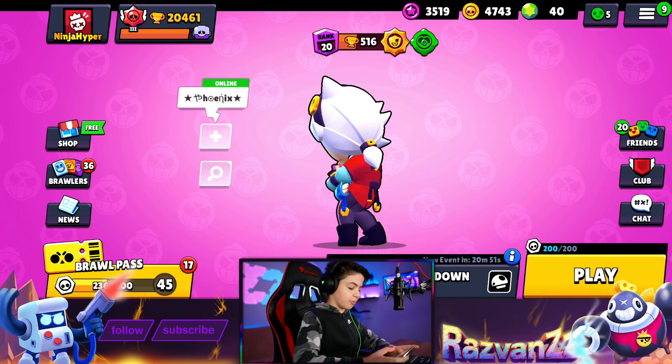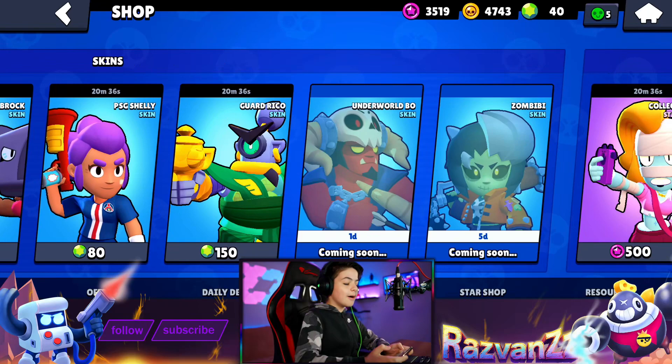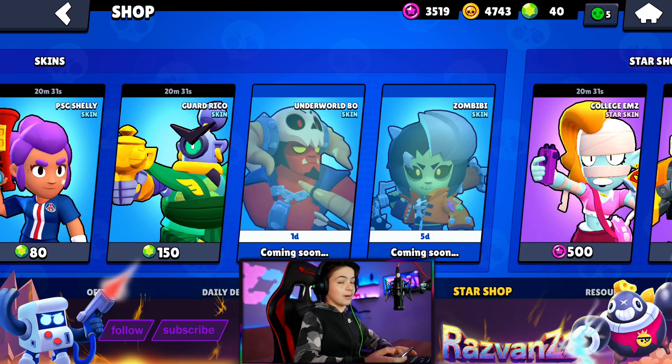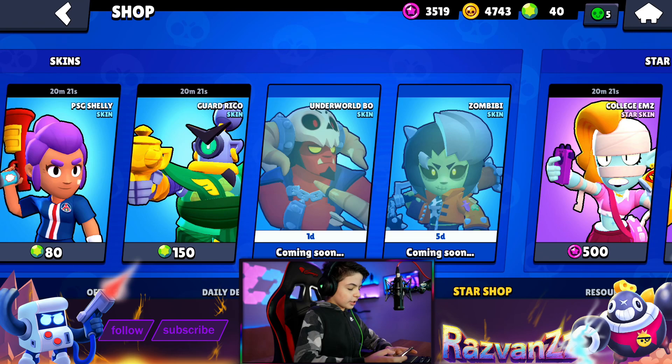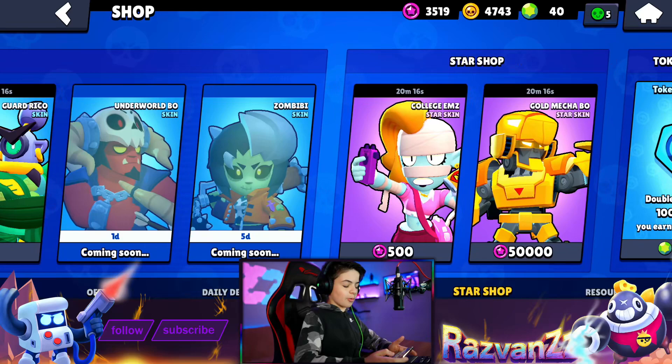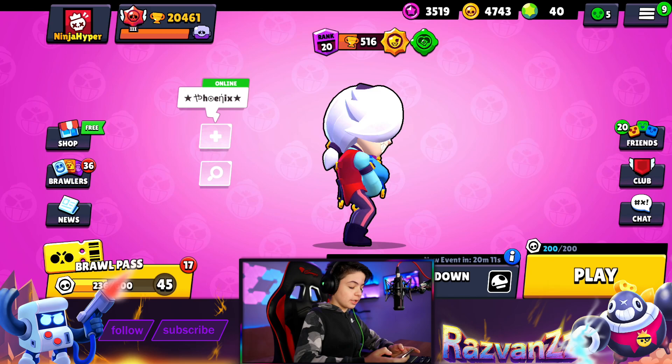So let's just get straight into it. We're going to the shop first of all. Look, True Silver Rico - have you seen him? But have you seen these? Zombie Bee and Underworld Bow are here - two new skins, which is really cool. Underworld Bow is coming tomorrow, and Zombie Bee is coming in five days. I really like Underworld Bow with the cosplay. These skins are really cool - so, so good! Amazing!